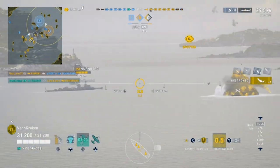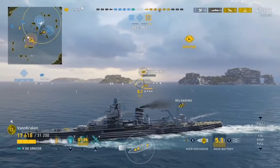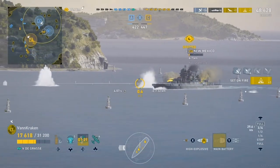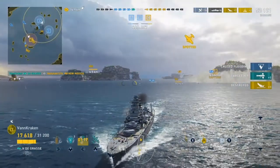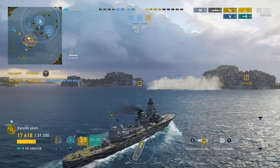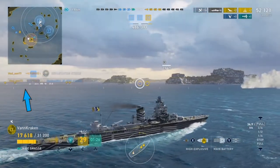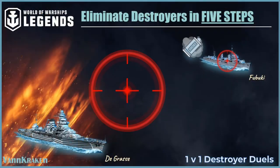We've already made a solid impact in this game by defending the AB cap area against a marauding herd of reckless Nurnbergs, and picking up a well-timed torpedo kill on a New Mexico jousting a blue team battleship near our own position. But no sooner do we dispatch the battleship, an enemy destroyer kills our own with a salvo of torpedoes that we barely catch out of the corner of our eye. And now the hunt is on.